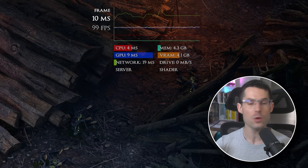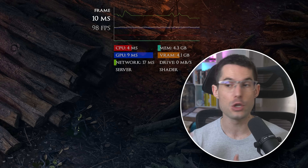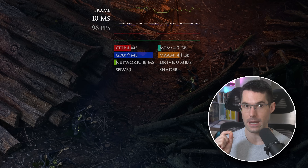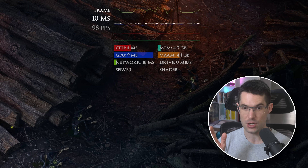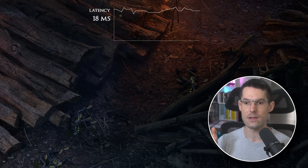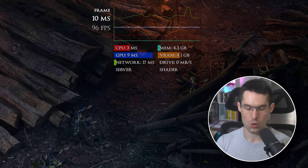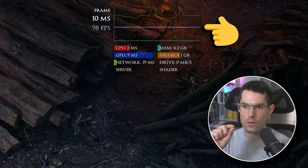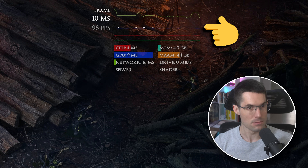My CPU is at 4ms and my GPU is at 9ms — what this means to you is literally nothing, because you have to check your own device and hardware. What's most important right now is that the shaders and my drive aren't doing anything. With F1 you can activate the overlay in the top right — you can see the bar is fairly flat, with just some minor ups and downs. If that line looks like Mount Everest, either your shaders haven't finished yet or you have some crazy background processes happening.